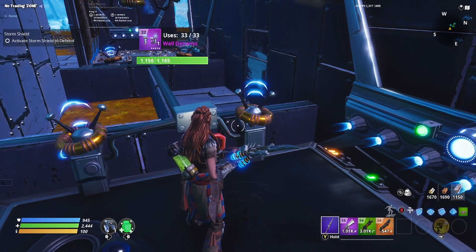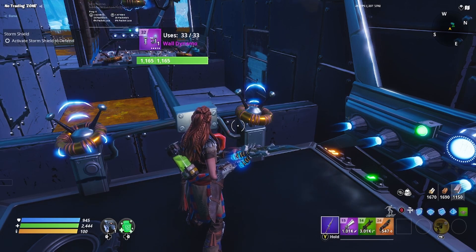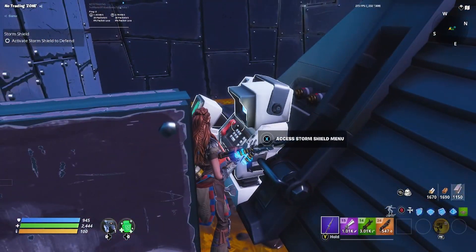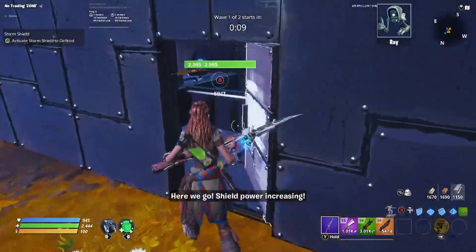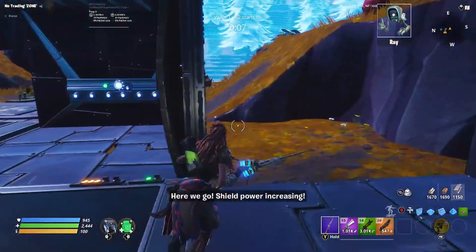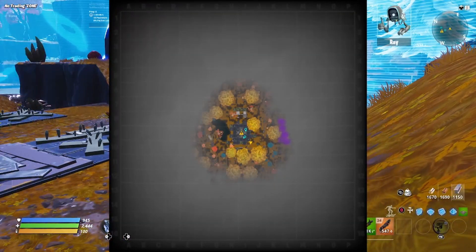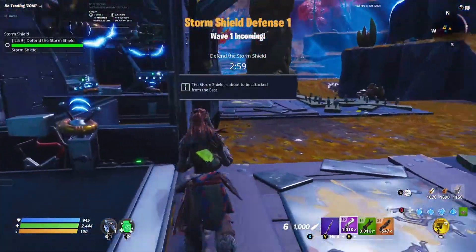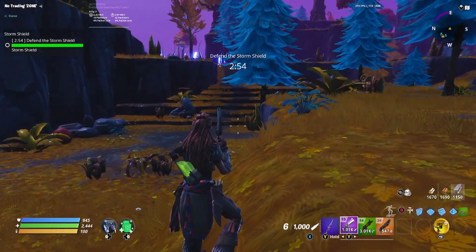I've got a constructor on today because I need to do that for dailies. We do at least only have two waves to defend on this first Plankton Storm Shield. From the first wave, it looks like it's going to be coming from the east. I can't really see any problems, so I'm going to speed up the gameplay here and I will see you towards the end of the second wave.